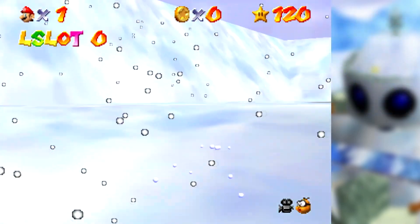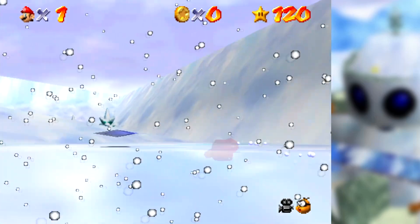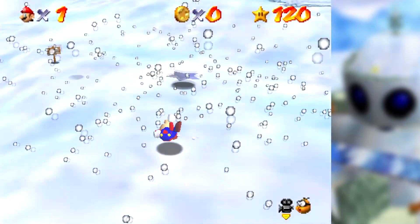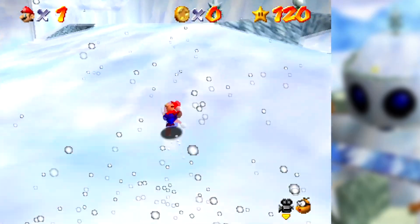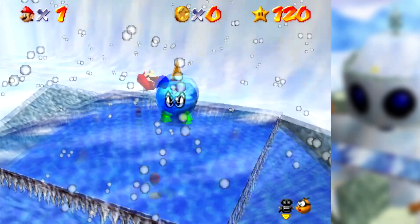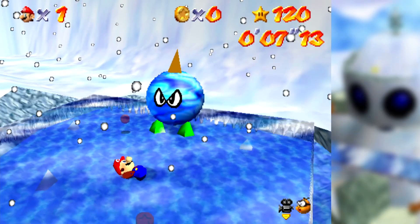Earlier it looked like Mario was breakdancing, but Mario can also appear to fly around a lot — and this time Mario doesn't even need the wing cap to do this. Diving into the chill bully in Snowman's Land can cause the game to crash if we have too much snow, and it looks like Mario's stuck in the ice in the frame where the game freezes.